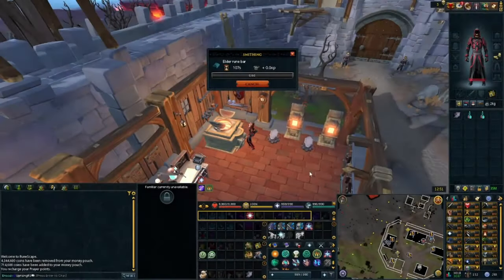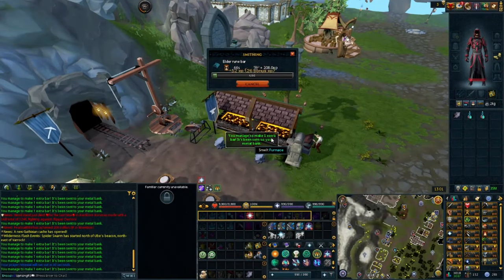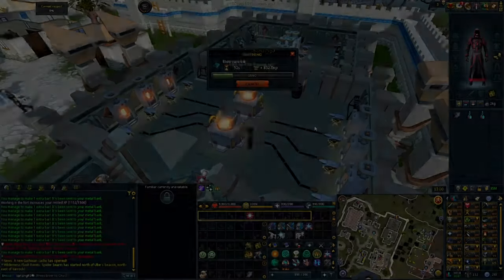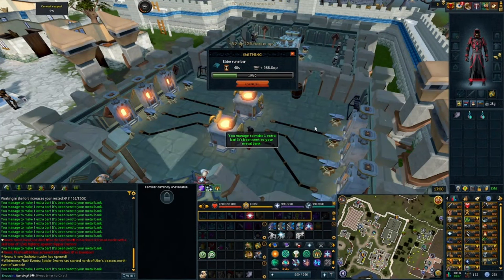For the method itself, it's pretty simple. You're going to find your favorite furnace — it could be in Fort Forinthry, or if you don't have Fort Forinthry built yet, you can go back to Burthorpe and use the furnace at the beginning of the game. If you're planning on using the Artisan Workshop, just remember that you do not gain any respect while smelting bars — just an FYI in case you were planning on gaining respect while doing this money-making method.